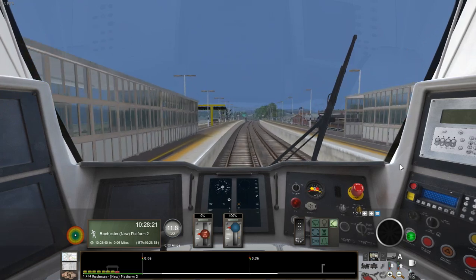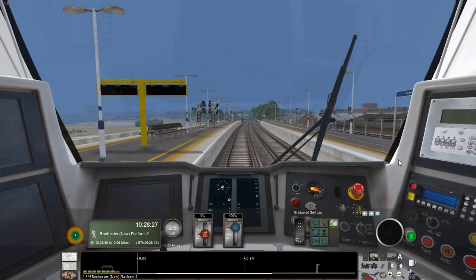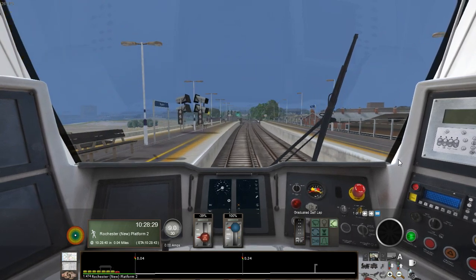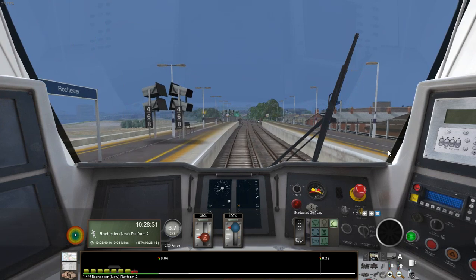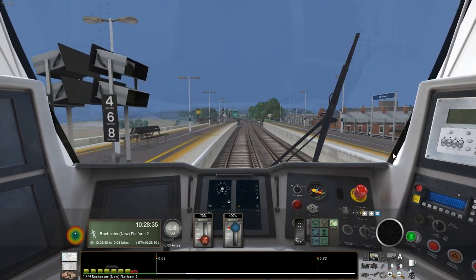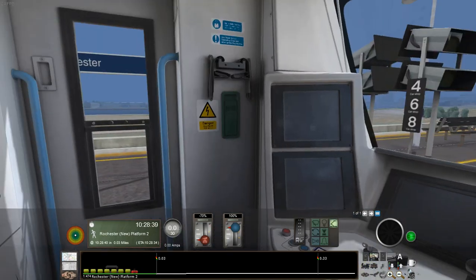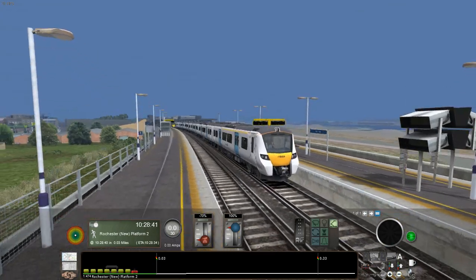I quite like how in Train Simulator you've got both the old and newer versions of this St Pancras to Faversham route, because then you can directly compare how much this little section between Strood and Chatham has changed since 2012. The good thing is you can use the old version for scenarios in the Network South East era, and the modern one for modern South Eastern scenarios — or in this case, Thameslink.